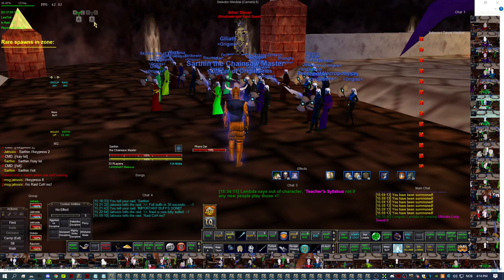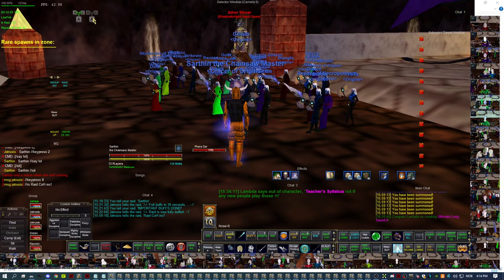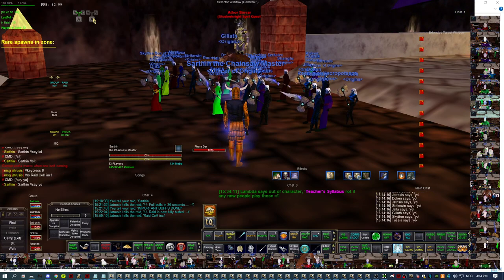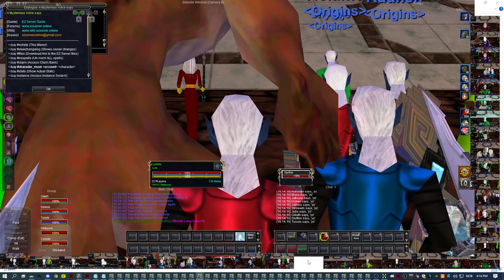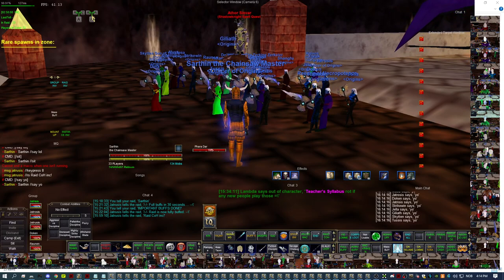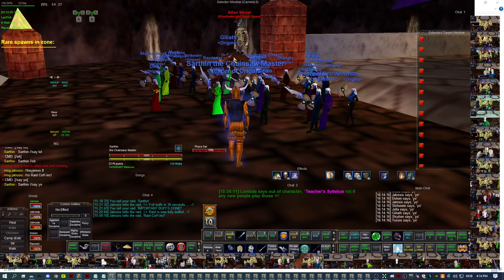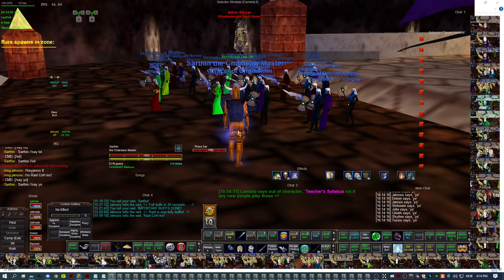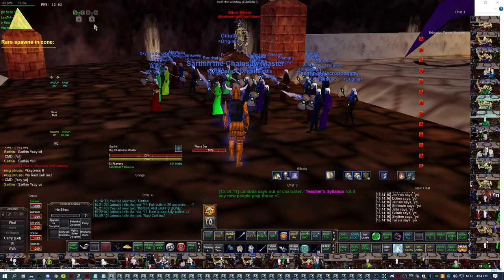If you have the same password on all your accounts, you can use the broadcast button. This is handy because once you've started your profile and all the client windows have started up and are at the login screen, you can just use this. It mimics everything you type in the main window onto all the other client windows. It also mimics mouse movements and mouse clicks, so it's quite effortless to log into the game.